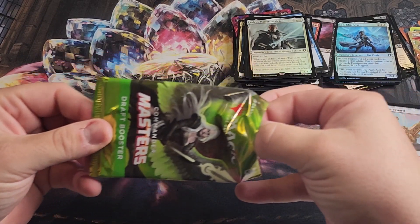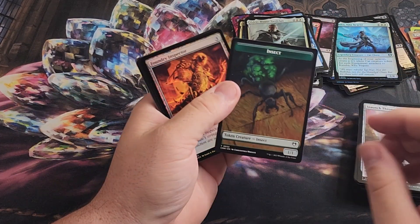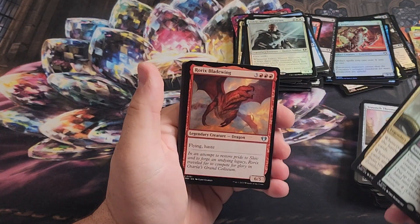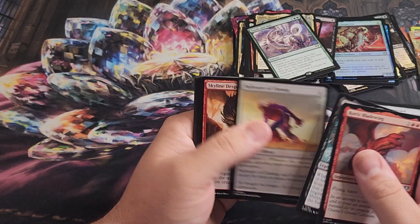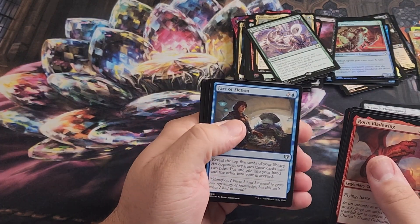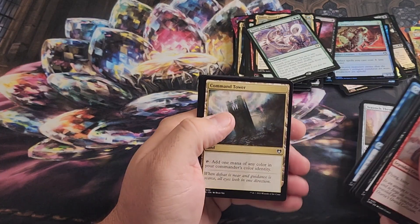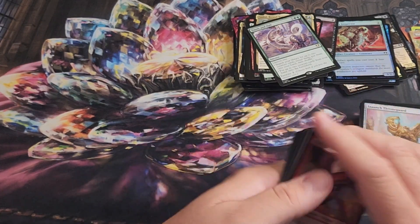Moving on to the last pack. Bird token, Insect on the back. Foundry Inspector, Tooth and Nail, DC Brood Tyrant — that's going to be our last rare for the box. Rorix. Fact or Fiction — I think that's the first Fact or Fiction in this box. Command Tower — good common — and that's going to round out the box.